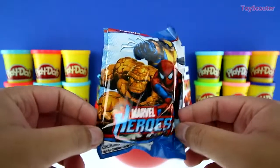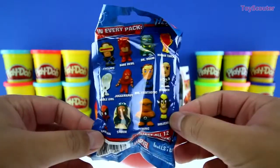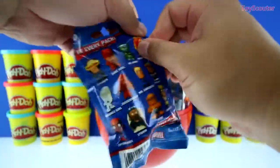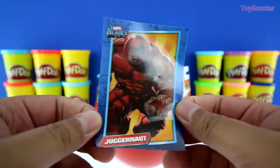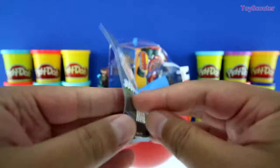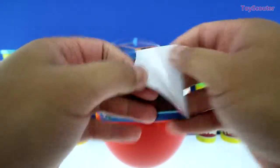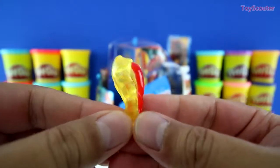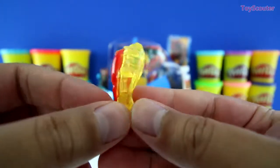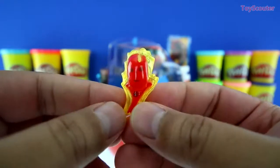Our first surprise is a Marvel Heroes Chibi's Blind Bag. And inside are three figures. It also came with a sticker, and this one is of Juggernaut. And the first Chibis is Human Torch. He's one of the team members of Fantastic Four, and he's made 100% of fire.